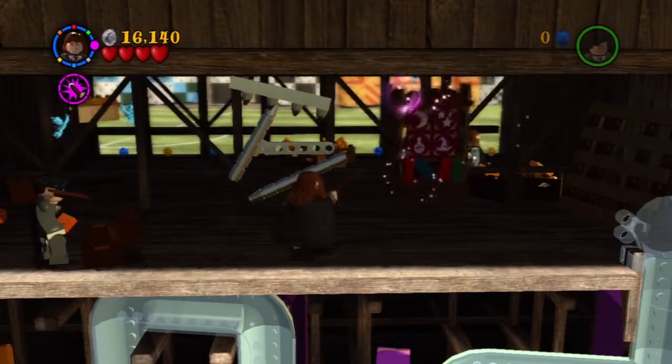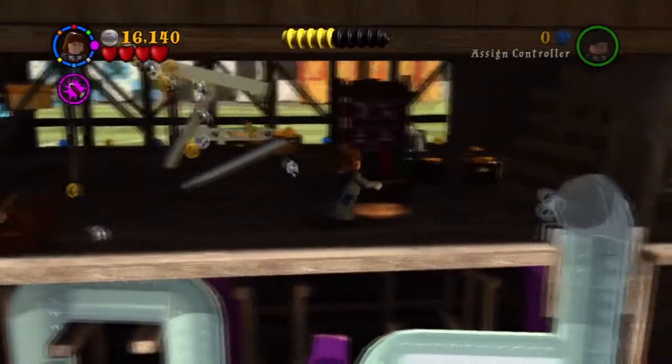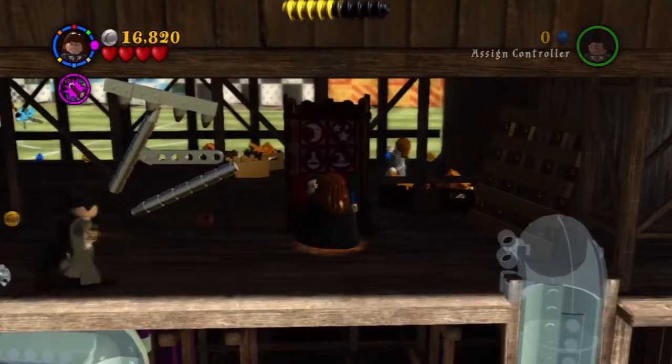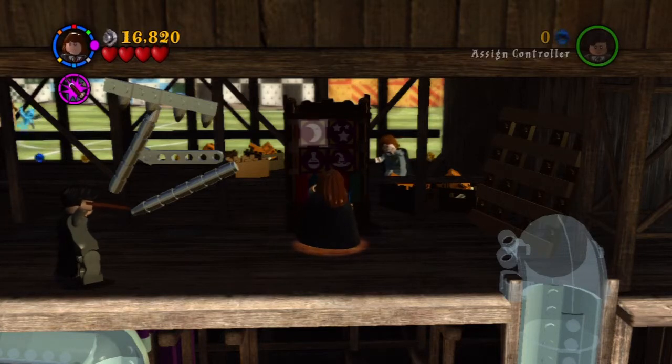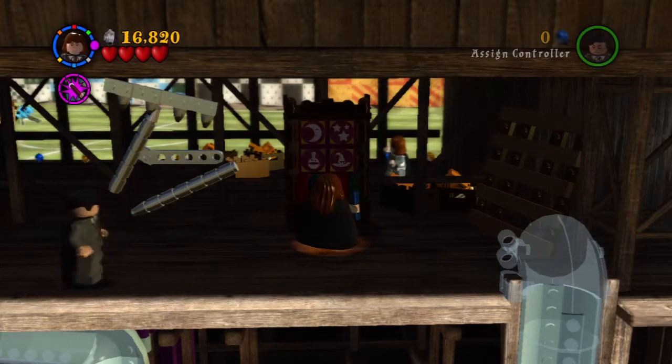You can see that there's some silver metal things that we need to use Reducto on. I'm just going to do the bookcase thingy first so I'll have that out of the way.